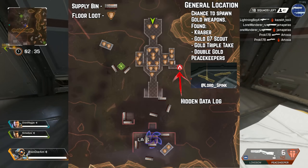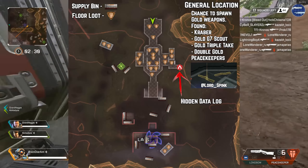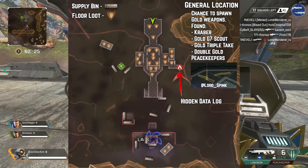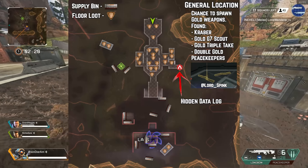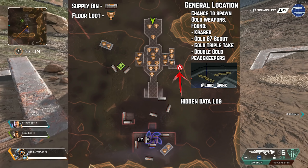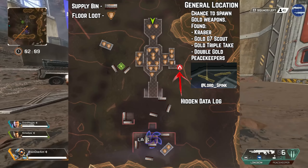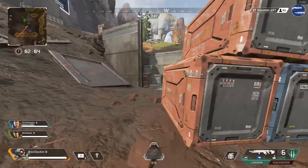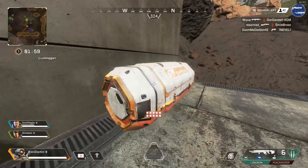There's a key in the top left: supply bins are mostly in the south area, and all the floor loot is in the bunker. There's a bit in a few houses on either side, but there is so much floor loot inside the bunker. The light ammo icon is a representation of where you'll find piles of that floor loot. There's also a hidden data log — they've added an actual interactive secret inside this location which gives background story on Wraith and what she's trying to find out about herself.